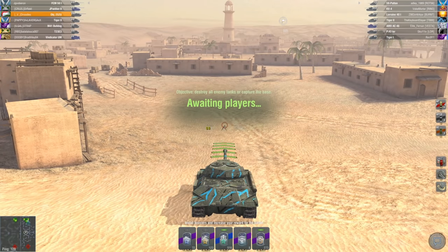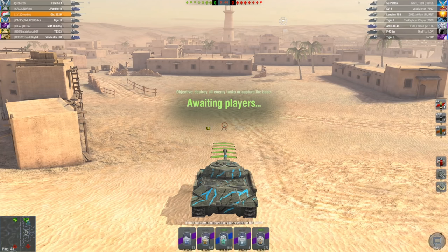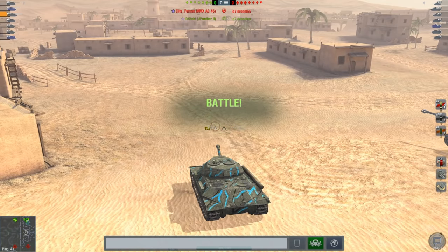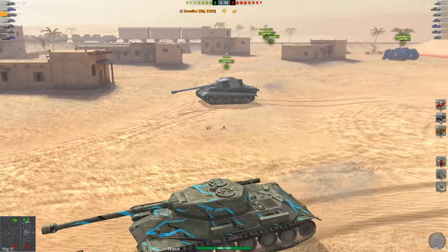Starting off with what makes the Object 252 such a strong vehicle — first of all, it's the armor profile. This is one of the strongest armor profiles in the game. It does have its weak spots, but if you're able to hide those weak spots, it's practically impenetrable frontally. The upper plate on this vehicle is, in my opinion, the thickest upper plate out of any single Tier 8 in the game, at about 420 millimeters thick.